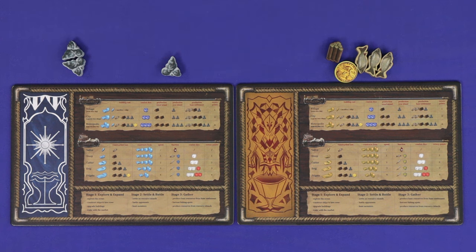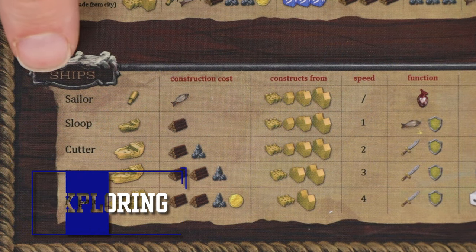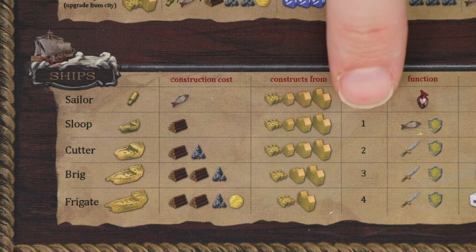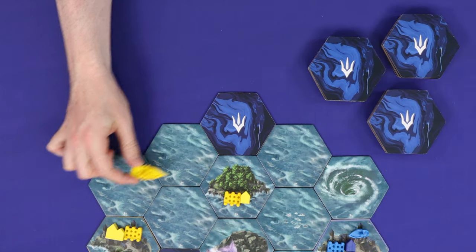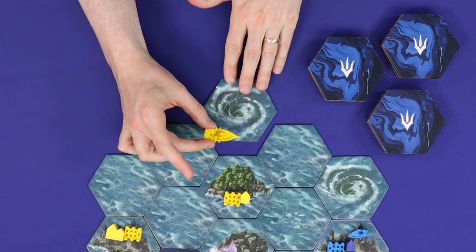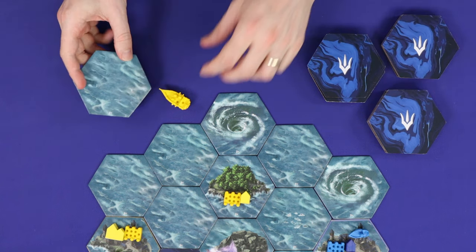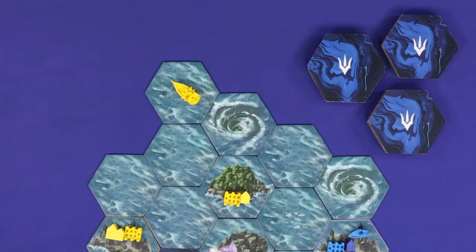The last action you can take in stage one is to explore, which is to move each of your ships around the board. Each ship has a certain speed which increases with the size of the ship, and this represents the maximum number of hexes which that ship can traverse. For each movement point, you may move to an adjacent visible tile, an adjacent face-down tile (in which case you flip it face up), or into an empty space to explore a new tile. Choose any one face-down tile from the top of one of the three decks and place it into that space. The space must be adjacent to at least two previously placed tiles.